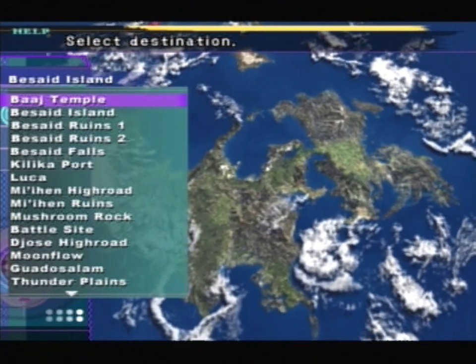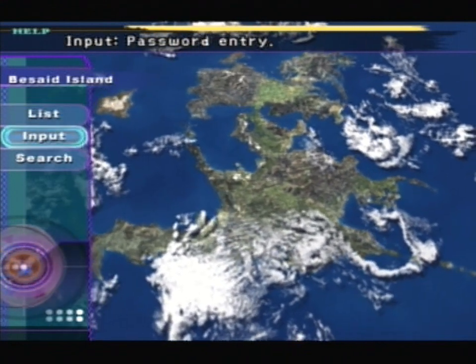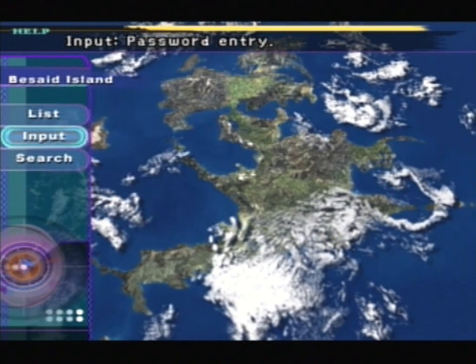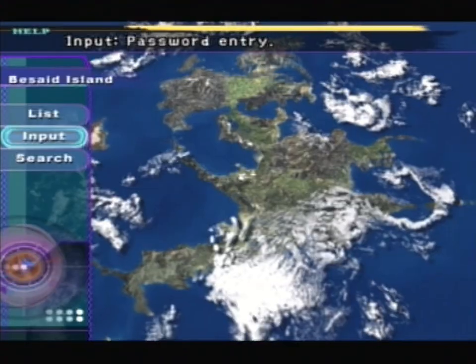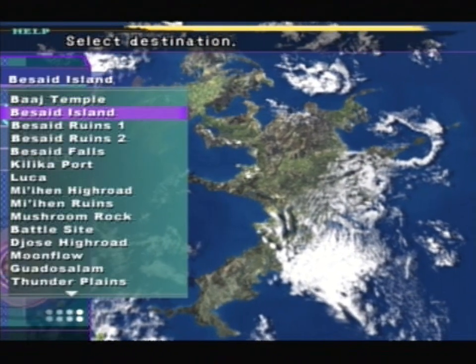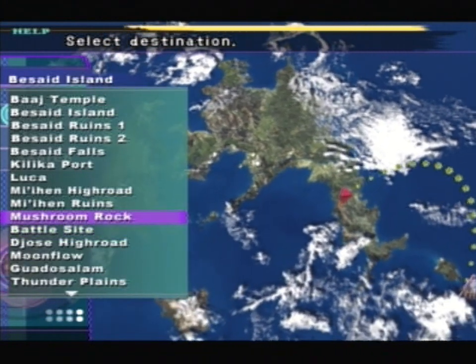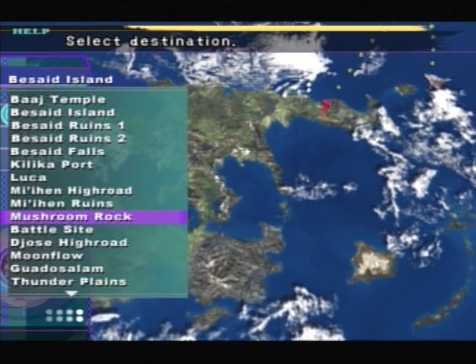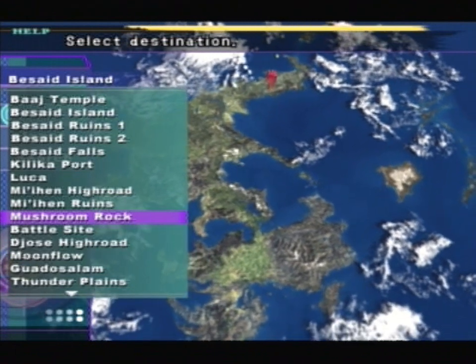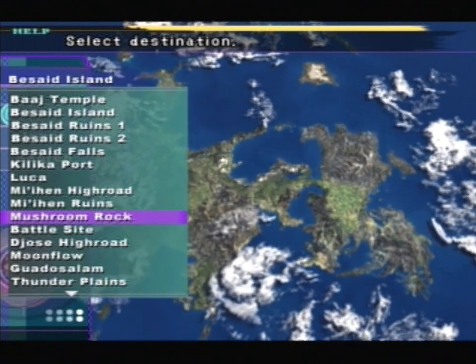With the Celestial Mirror, you can then access the locations required to get all seven ultimate weapons. For Rikku's God Hand, go to the menu, go to Input, and type in the word GODHAND — no spaces, full caps, G-O-D-H-A-N-D. That will reveal the Mushroom Rock area. Go in there, follow the pathway down — it's not very far — and you'll find a chest which can only be opened by the Celestial Mirror.